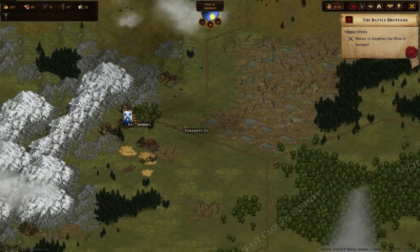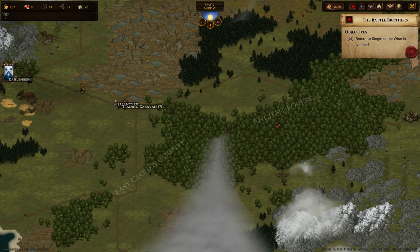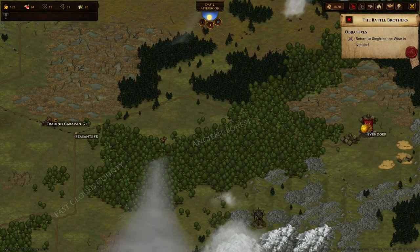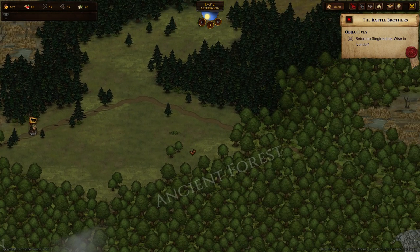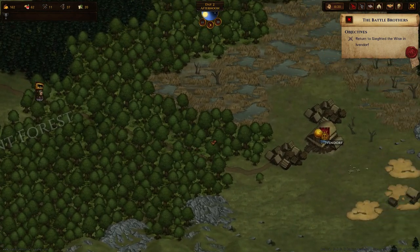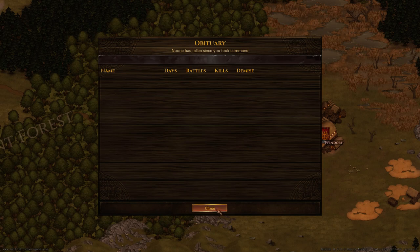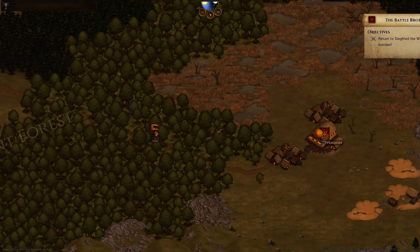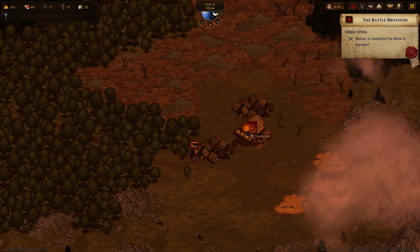Our objective is fulfilled and we head back to Ivendorf. There are lots of little new things — for example, we changed the color of the footprints so you can now read them a little better. Lots of small improvements overall, balancing changes, and additions. One thing a lot of people have been asking for is an obituary — so you have a wall of fame basically, and once people die they'll show up there with a short description of how they died, how many battles they had, and so on.